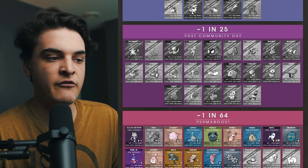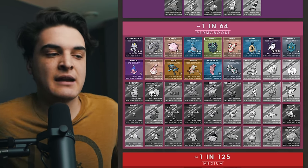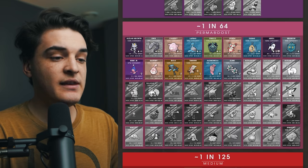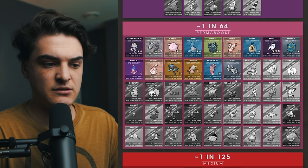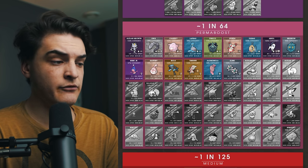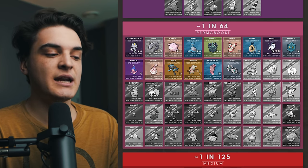Then we have the permaboost section — this is my favorite. These are shiny Pokémon with a boosted shiny rate and they're easier to get shinies on. A lot of people have shiny Onix or shiny Phanpy because these are permaboosted shiny Pokémon with around a one in 64 shiny odds. These are the Pokémon I recommend hunting because they're generally common wild spawns and also have a boosted rate. You're going to see a lot of Alolan and Galarian Pokémon in here — Alolan Raichu, Alolan Sandshrew, Alolan Vulpix, Galarian Ponyta, Galarian Farfetch'd, Galarian Zigzagoon. All these Galarian and Alolan Pokémon generally have a one in 64 shiny odds.